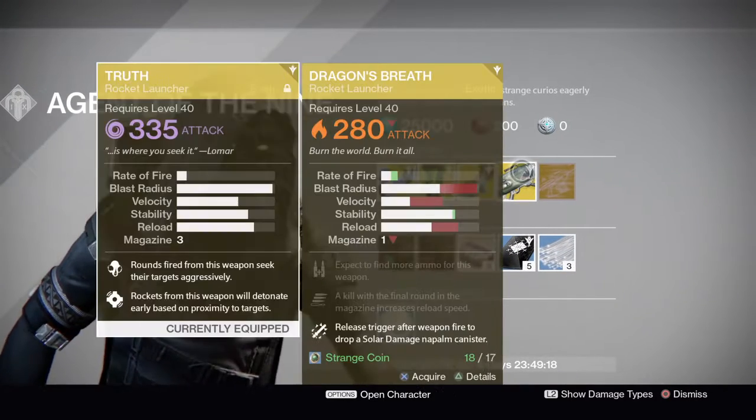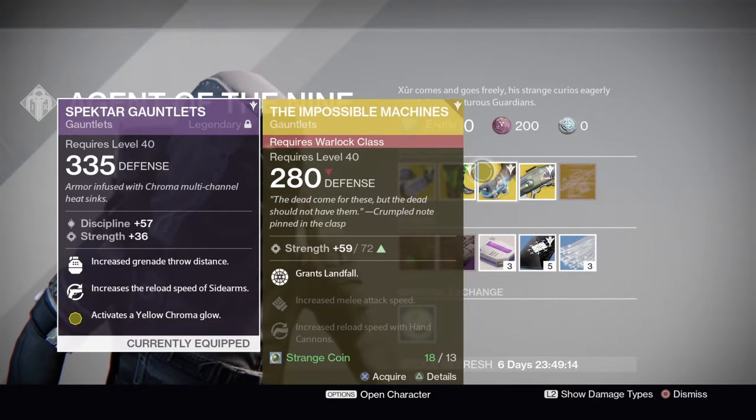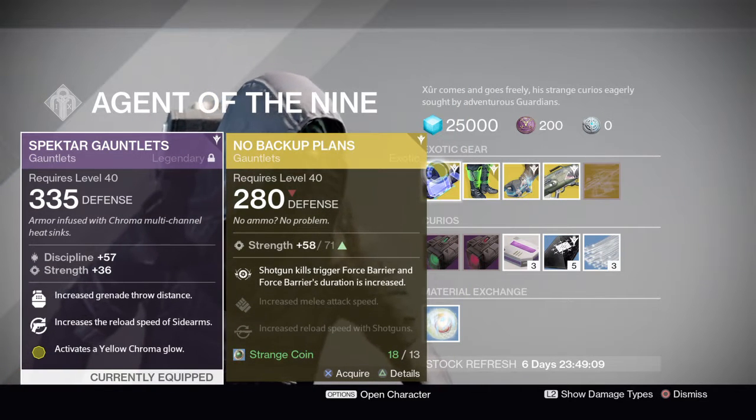He is selling Dragon Breath, Impossible Machines that grants Landfall for the Stormcaller, Radiant Dance Machine, and No Backup Plans.